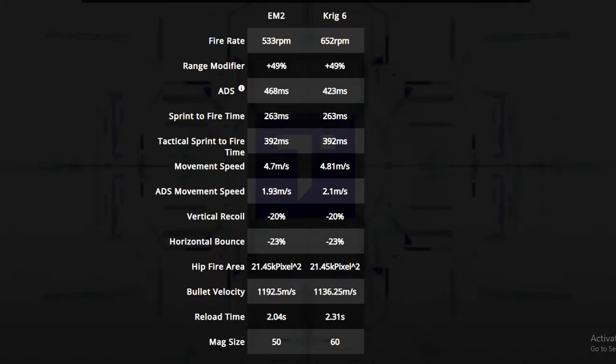Now we're going to take a look at the movement stats — ADS movement speed and things like that. But before getting into that, we're going to look at fire rate. The EM2 has one of the slowest fire rates in the game, even slower than the C58, so it's not very forgiving — you have to be extremely accurate, because if you miss any shots it's going to drop your time to kill significantly. The Krig is significantly faster when it comes to fire rate, so it is more forgiving.